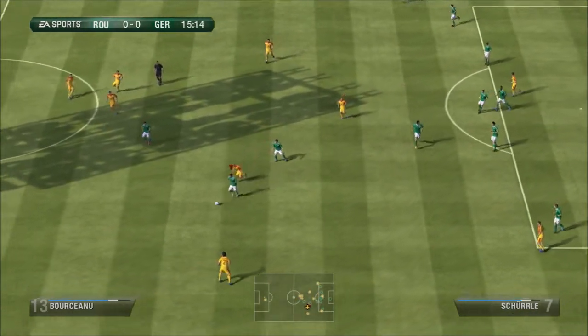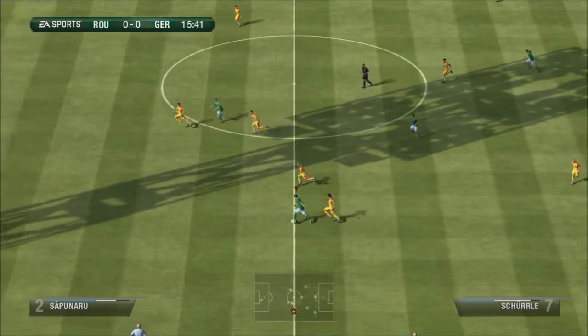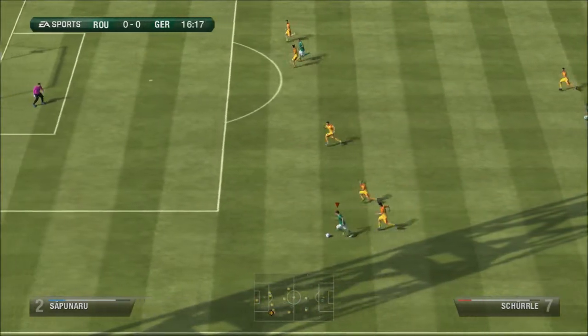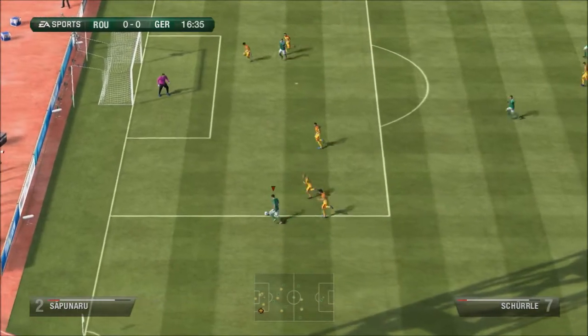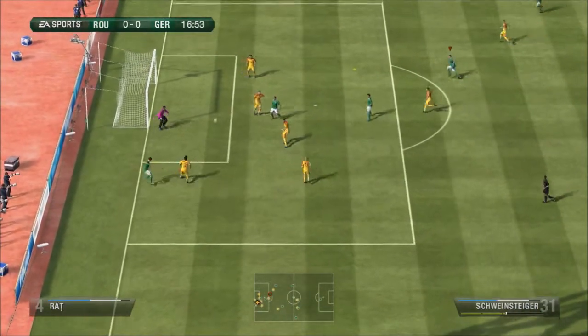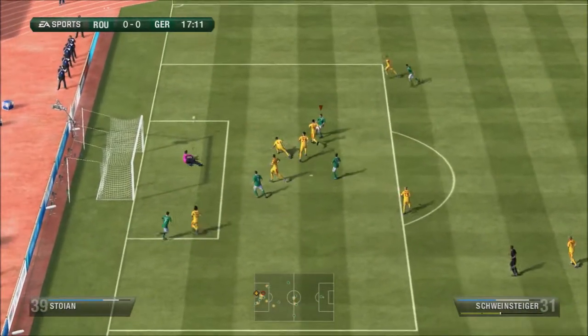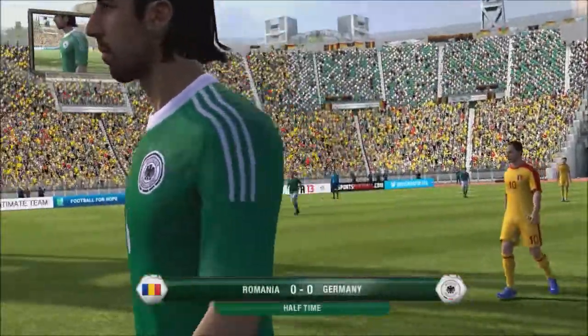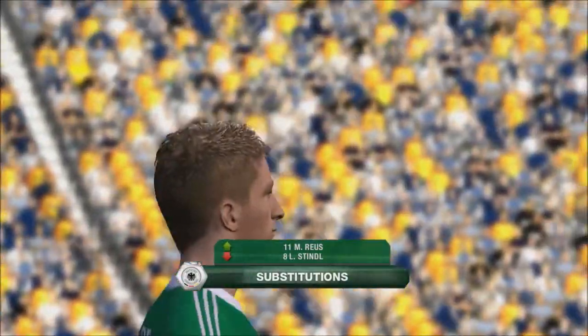This is our only chance of the first half. Schürrle intercepts a pass — I can't remember exactly what it was — but as you can see there aren't many options in the box. He goes to the touchline and pulls it back, and unlucky Schweinsteiger with that volley. But the first half is gone 0-0, so we had to make a change.